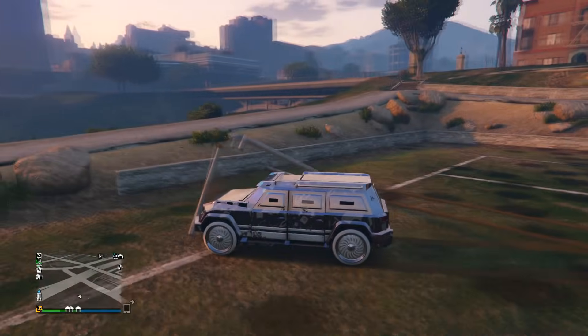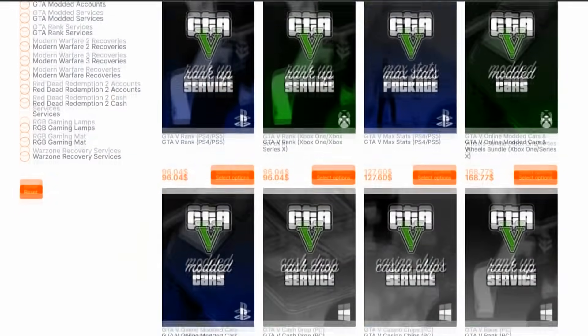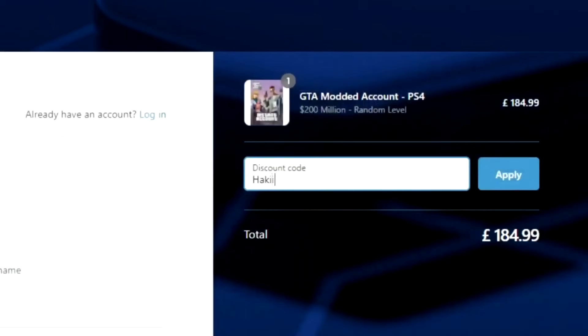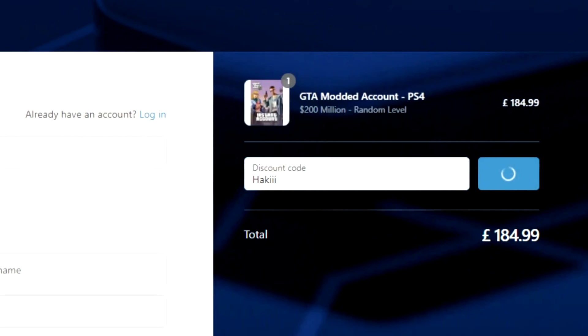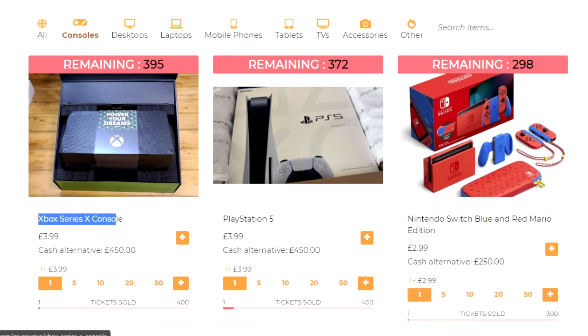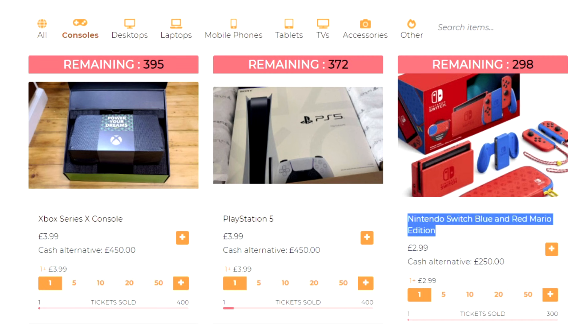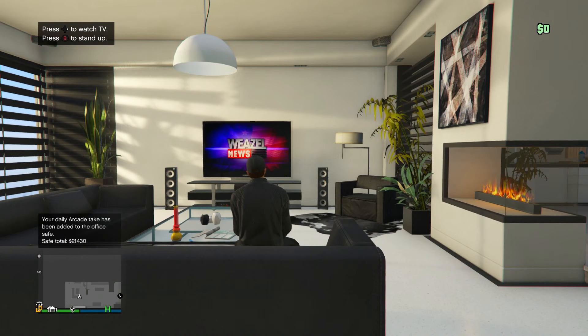Don't forget to turn on the notification bell as well. If you're in need of any GTA Online services, check out the top link in the description and use discount code Hacky for 5% off at checkout. Also stop by the new giveaway site for some awesome prizes like Xbox Series X's, PS5's, and much more. Anyway, let's get back into the video.